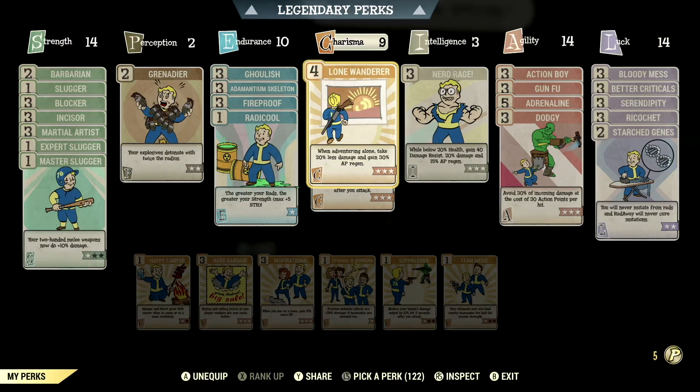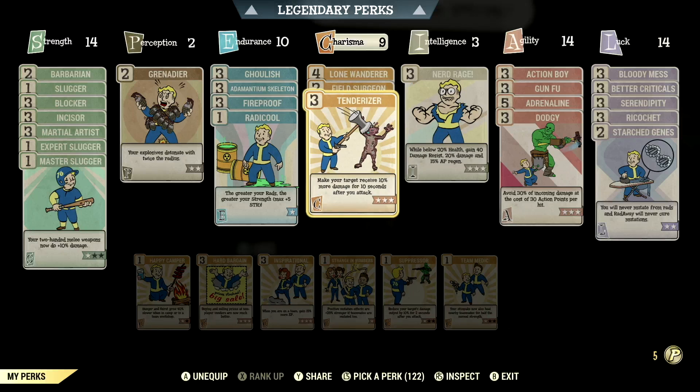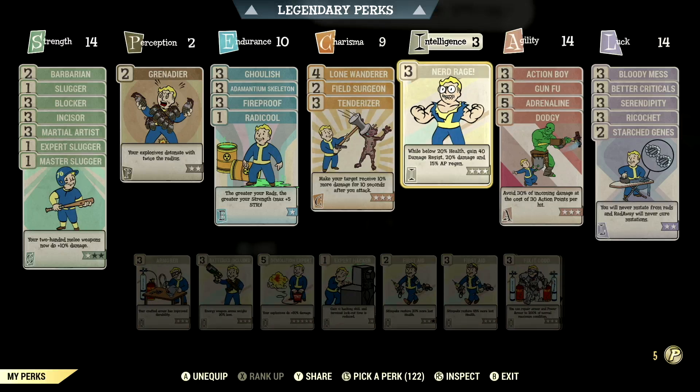Over in charisma we have 9, so we can have lone wanderer maxed out — when adventuring alone take 20% less damage and gain 30% AP regen. We have field surgeon maxed out — stimpaks and radaway will now work much more quickly. We have tenderizer maxed out — make your target receive 10% more damage for 10 seconds after you attack. Over in intelligence we have 3, so we can have nerd rage maxed out — while below 20% health gain 40 damage resist, 20% damage, and 15% AP regen.